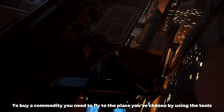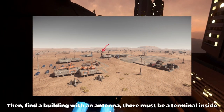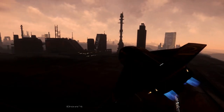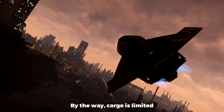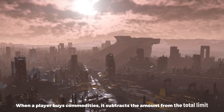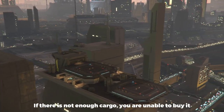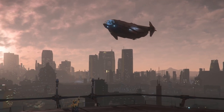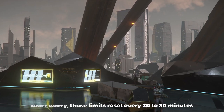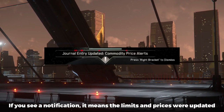To buy a commodity, you need to fly to the place you've chosen using the tools. Then find the building with an antenna — there must be a terminal inside. There are buy and sell pages in the terminal; don't forget to select the ship. By the way, cargo is limited — all servers together have one limit of cargo for everyone. When a player buys commodities, it subtracts the amount from the total limit. If there is not enough cargo, you are unable to buy it. Don't worry, those limits reset every 20 to 30 minutes. If you see a notification like that, it means the limits and prices were updated.